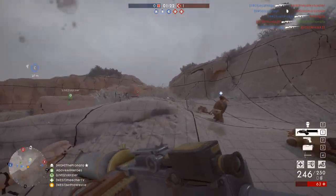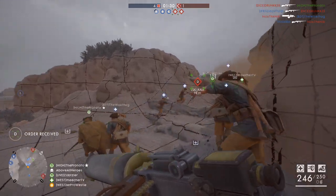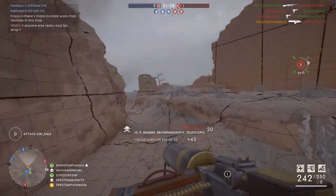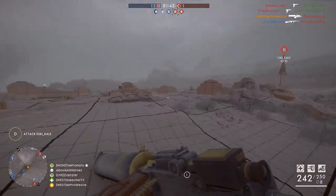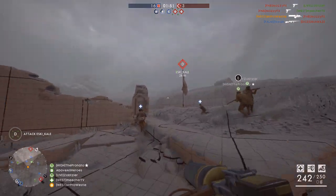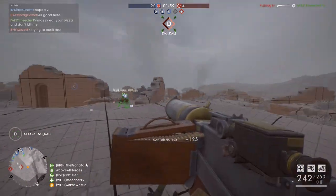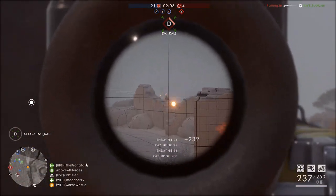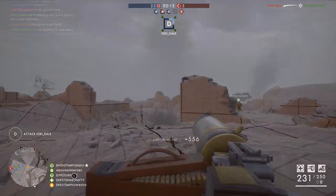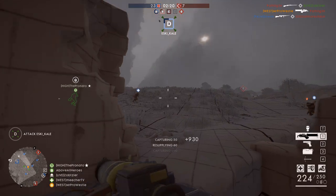Moving on to the second map, Achi-Baba — a fully infantry-only map set up and away from the shoreline in a canyon location. Large areas between rocky outcrops are accessible to infantry, with Ottoman defences placed around the open areas including bunkers and little outposts. The flow of the map is really nice with lots of different routes, but it suffers quite badly from the same issue that plagues infantry-only maps in Battlefield 1: zerging. Players group together — sometimes 10 or more — and simply run around capturing flags together, and this doesn't make for any interesting gameplay whatsoever.